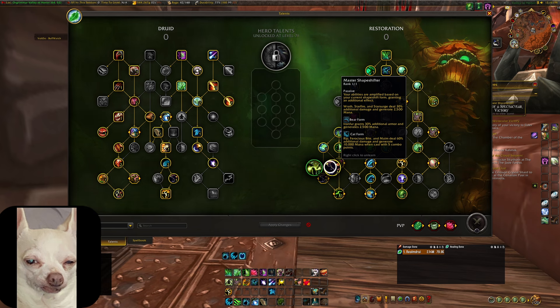In Bear form, Ironfur is going to grant 3% additional armor and generate 2,500 mana. In Cat form, Rip, Ferocious Bite, and Maim deal 6% additional damage and generate 10,000 mana when cast with five combo points. I love Master Shapeshifter because it lets us do good damage in both forms while also getting mana back — and historically, mana has been a big issue for Restoration Druid. Being able to get so much mana back from our basic damage rotation is a huge win for the spec.